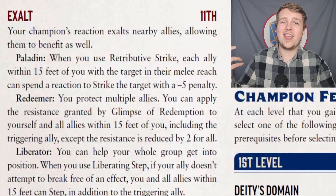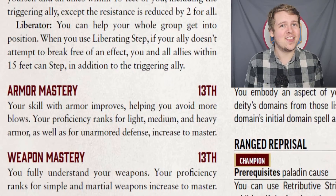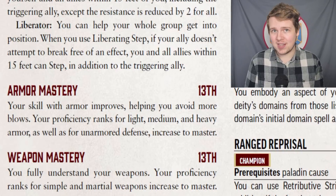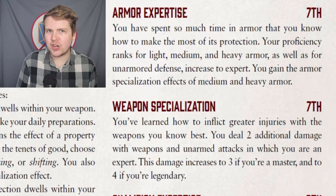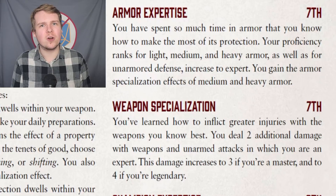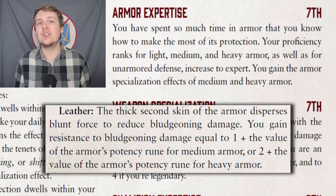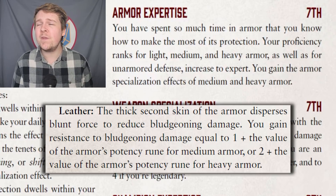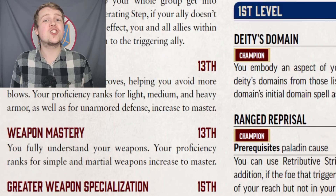Level 11's Exalt, I've covered in part 1. Level 13's Armor Mastery once again pumps the champion ahead of the game. With master proficiency in armor, their armor class will be second to none in the base classes. I also should have mentioned that back at 7th level, champions do get the armor specialization for all of their armor, meaning each set of armor gains resistance to a specific type of damage — for example, leather armor has resistance to bludgeoning damage. It's usually 2 plus the potency rune, but that does reduce all damage of that type forever. They also reach master proficiency with their weapons.